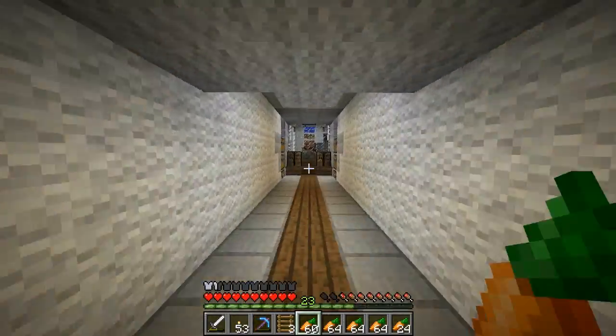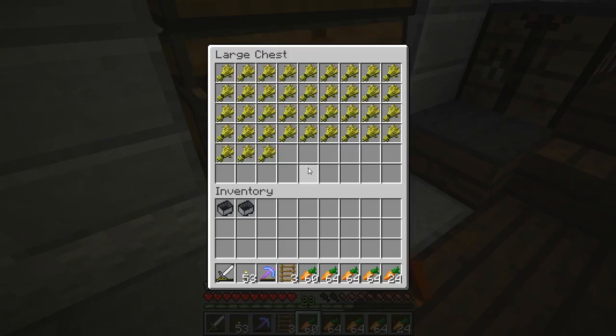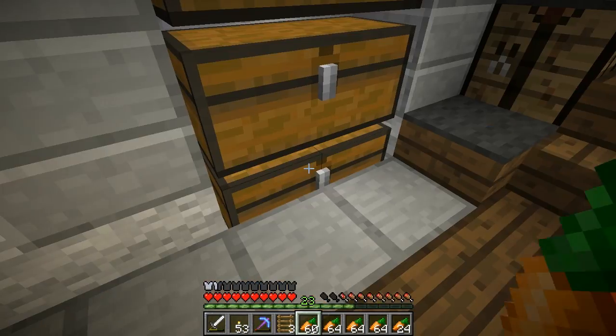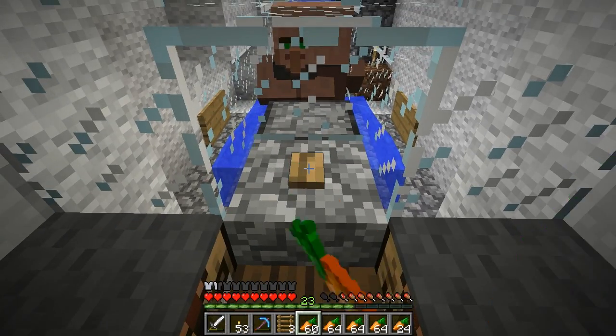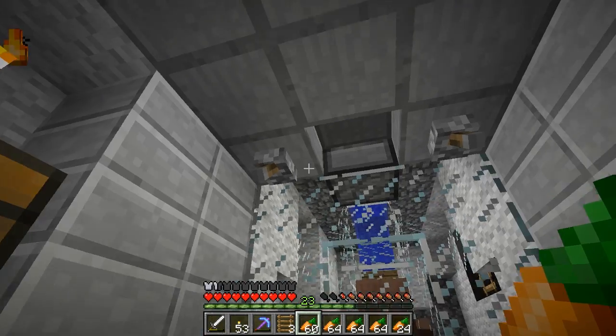Come over here — this is where the villagers are. This is my little storage area for different foods and whatnot. This is just junk right now, but it's going to be for potatoes and carrots and wheat and bread. And this is a little button so you can activate the swimming, and we've got little controls.